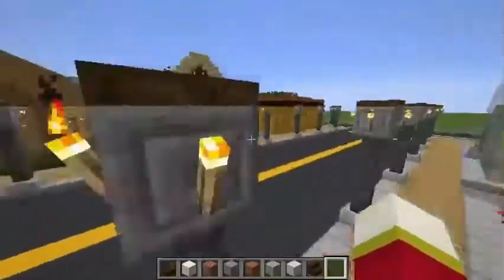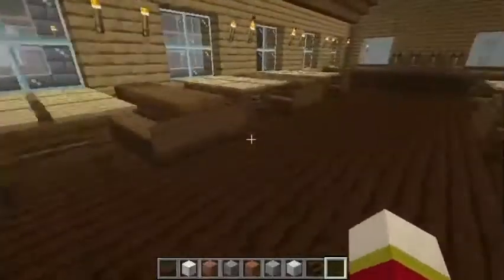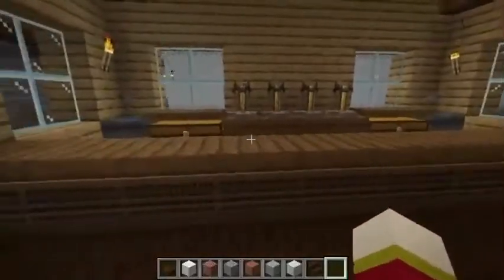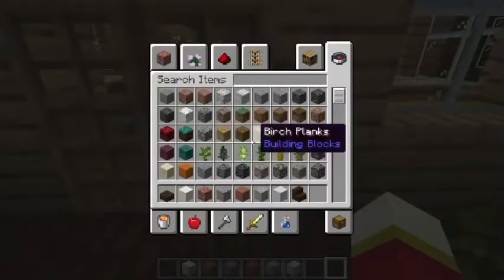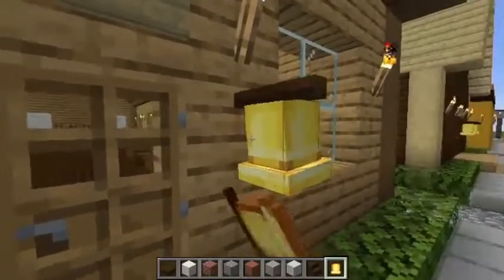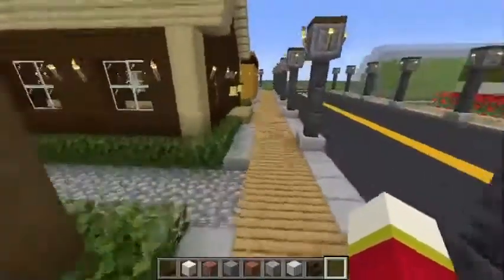Over here we've got Wyatt's Pub, where you get your drinks. This was actually the first building I built — there's a bunch of booze here and a counter with a brewing stand. This is the pub. Let me ring the bell — oh, I broke the bell. There we go, ring the bell, subscribe — I'm doing the Technoblade bell tactic.